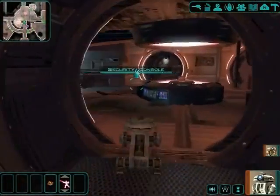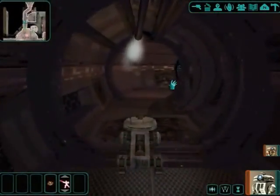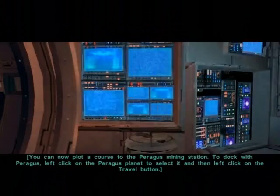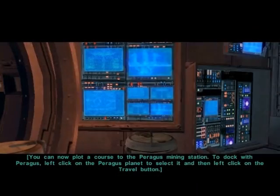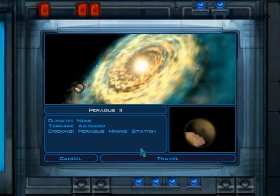This prologue is very unnecessary, but there is one reason to play it — really just one. You can skip it and not miss a thing. You can now plot a course to the Peragus mining station. Left-click on the Peragus planet and then travel.